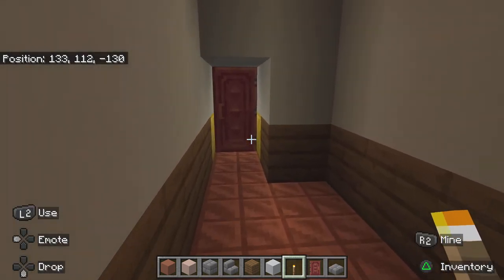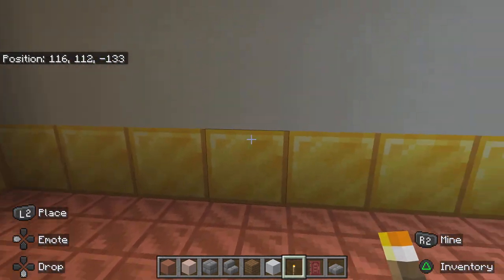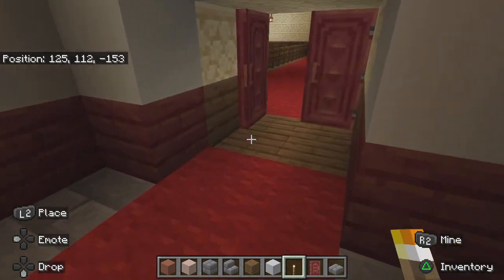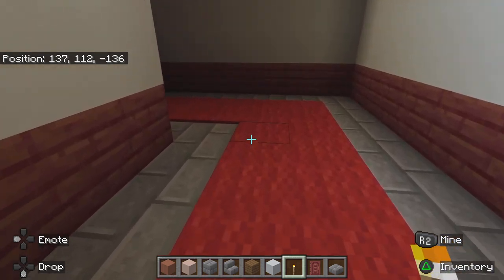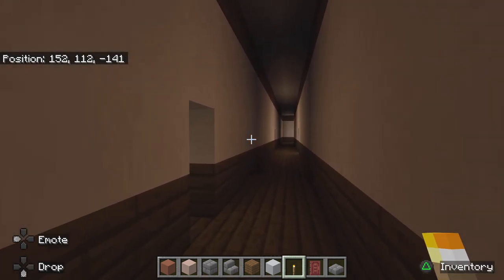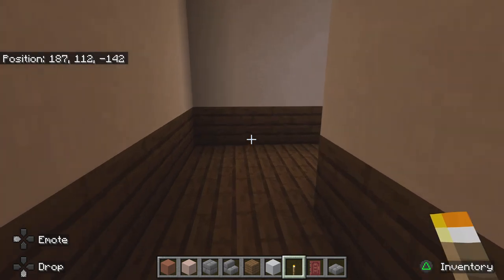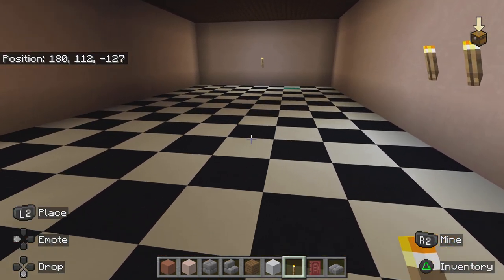Backtracking a little. Now we're heading back towards that one area that you would open up with the helmet key. Go in here and fight Yawn for the final time — Yawn breaks this, however, you will have to break through.